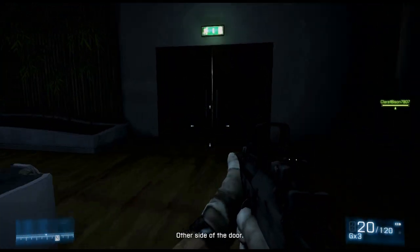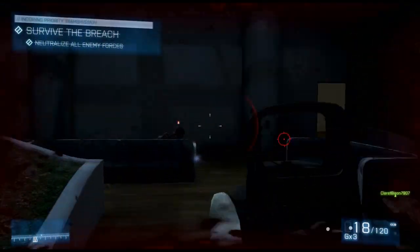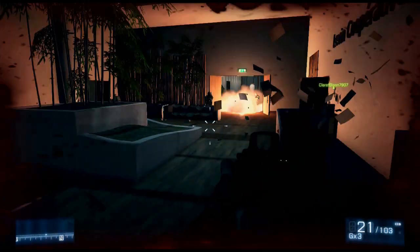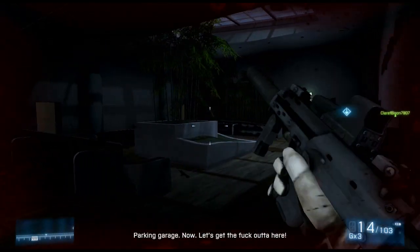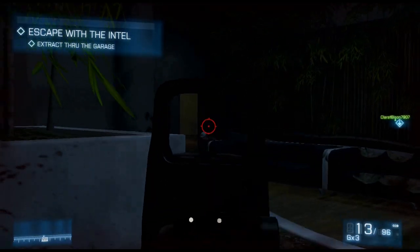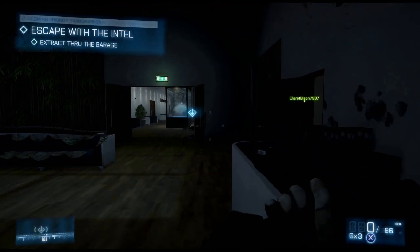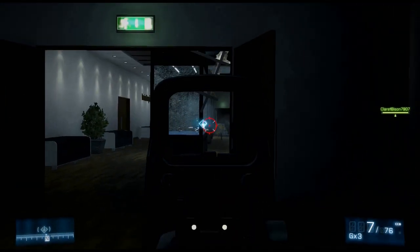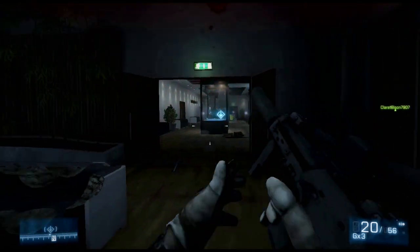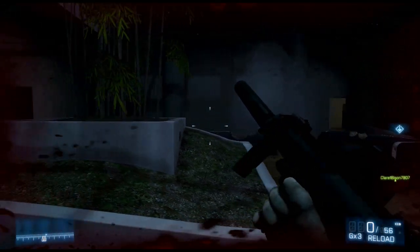Watch that door. You want to try and place a claymore just before they bust in. Unfortunately for me, it didn't set off. Let's get out of here — I did get him eventually. You want to hang back and not go to the window, so when you do shoot from this door, stick to the right side and don't expose yourself too much to the left side.